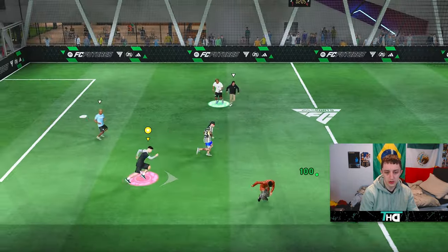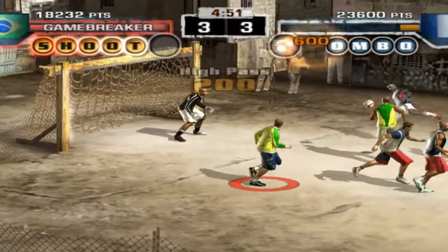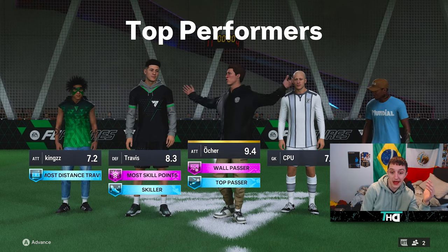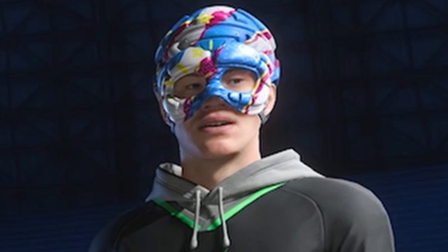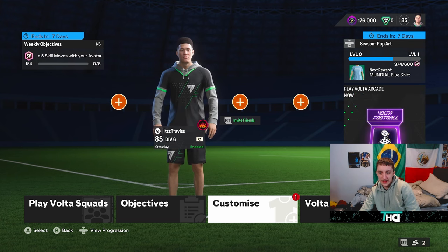The goals are huge as well. Going back to FIFA Street 2, the goals were little cages and you had to really squeeze it in. These are fucking huge! So the game finishes, you have the top performers, half the team left — so two players and AI. You earn SP where you can unlock clothing. In the Volta shop you can spend your points earned from matches, or just buy FIFA points to buy headbands and cosmetic stuff, just like Fortnite. That's really all you can do.